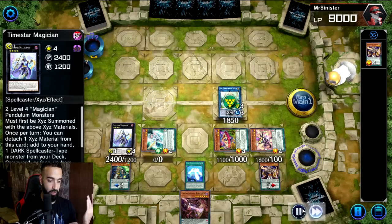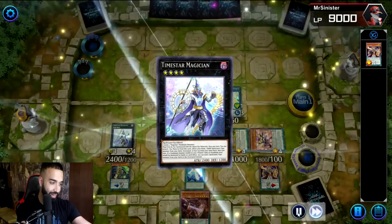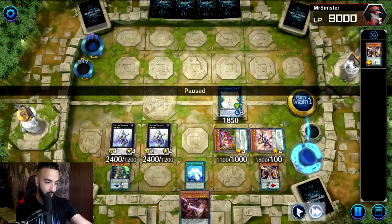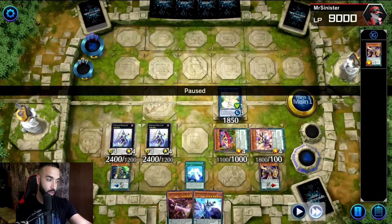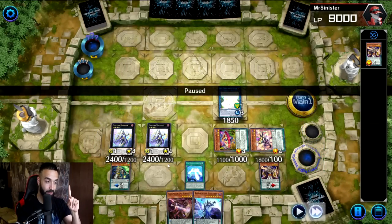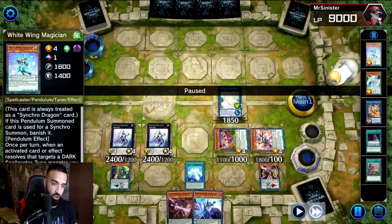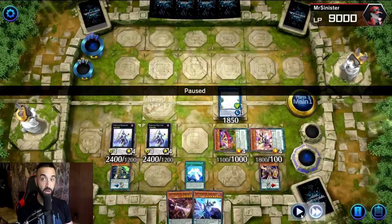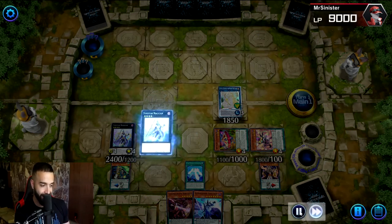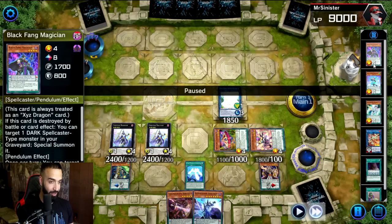Here we go Selene to special summon Purple Poison. We did this because we don't have four magicians to summon out Time Star Magician yet. We use the second Time Star Magician to search Astrograph — it doesn't matter. We trigger Wisdom Eye Magician but protect it with Time Star. That's why you need double Time Star Magician to make Zark: you need all four magicians in the graveyard. You do that by triggering Time Star, which is not once-per-turn, and Wisdom Eye is also not once-per-turn — they work hand in hand.